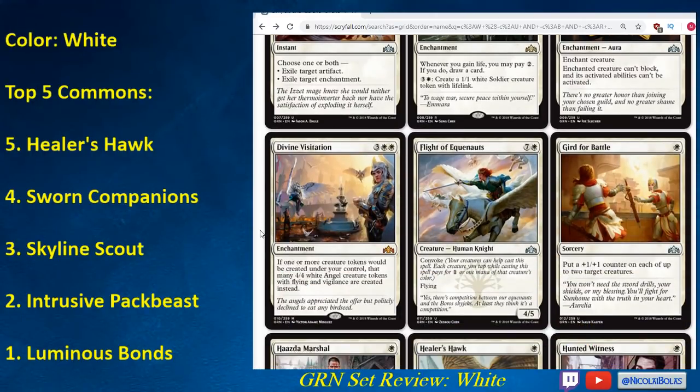Divine Visitation I think is pretty good — you can take this card early and build around it. There are a decent number of token makers in the set, and you can definitely prioritize them higher once you have Divine Visitation. A lot of the token makers make 1/1s, so if you play Divine Visitation and then a three-mana spell that makes two 1/1s, you end up with two 4/4 Angels with Flying and Vigilance and just win the game. Definitely a card you can build around.